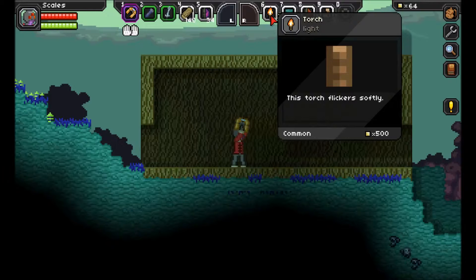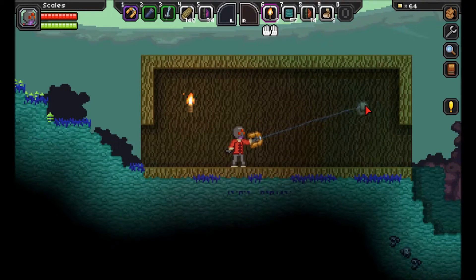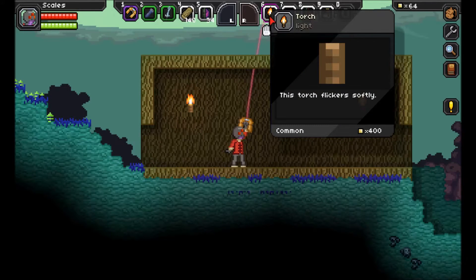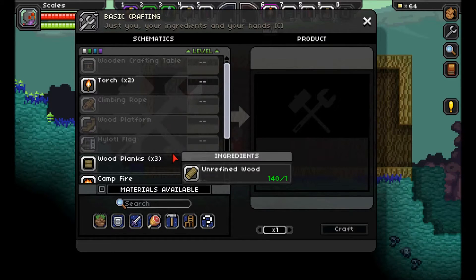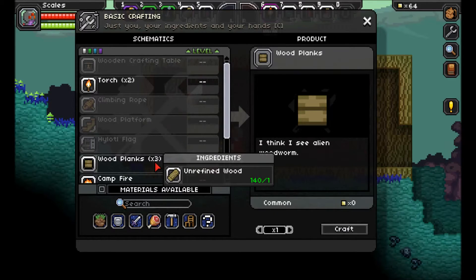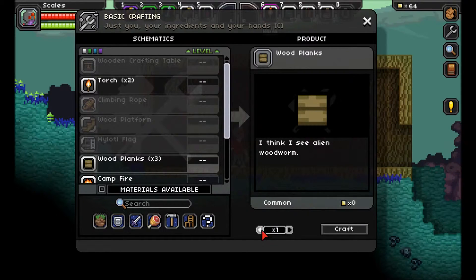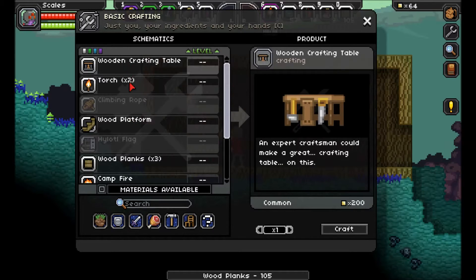I'm gonna place a couple torches and I'll show you guys how to build a crafting table. If you hit the C key, the crafting table needs 35 wood planks. So if you just left click on wood planks and set that up to 35, there we go — we have 35 wooden planks. Now you can just click on crafting table and you're set. Simple as that.